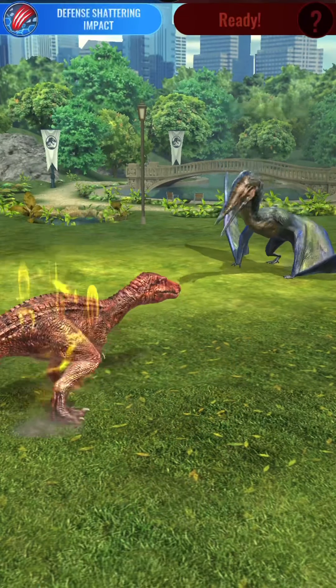Overall, the Erlikospyx family is a weird mix — it's a buffer, a bleeder, and a cunning Therizinosaur with great distraction. They all mix together to make a very strong, very sturdy cunning. Anyway guys, enjoy this video — thank you for watching.